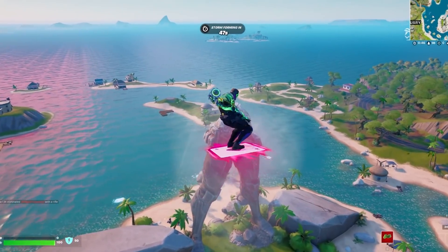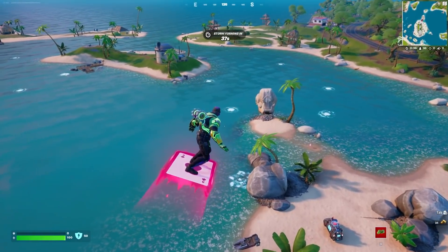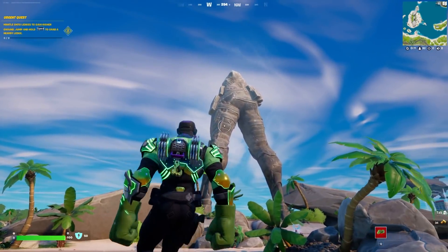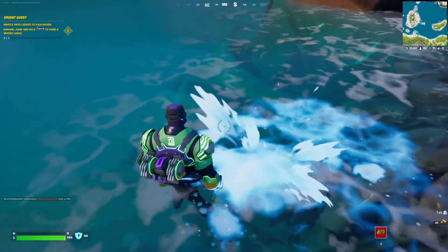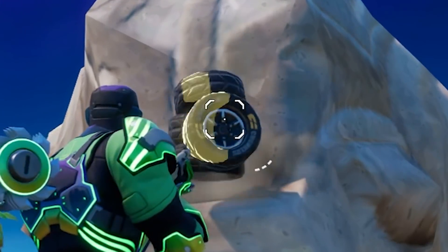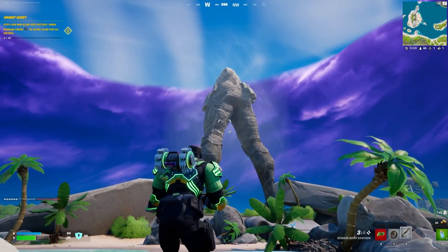Another major change in Season 2 is the fact that the Foundation statue has literally collapsed and our man is headless. That's his head right there. If you haven't seen the Foundation statue in game, you'll be surprised — the head is now removed. We predicted that the Foundation statue was going to crack and fall apart, and that's exactly what has happened. And no, you cannot equip the head — it does not work.